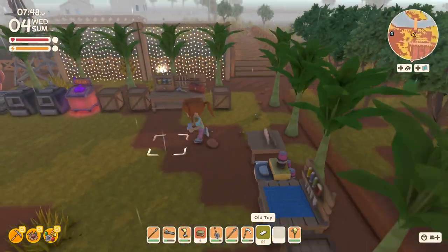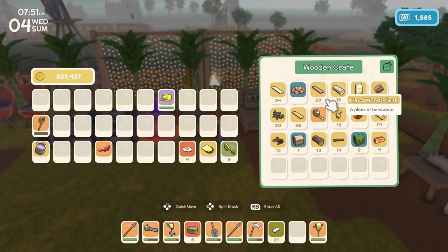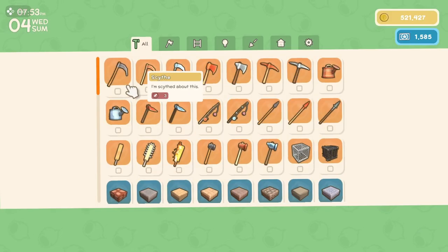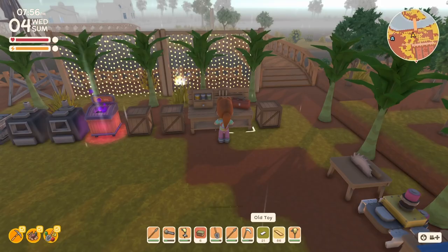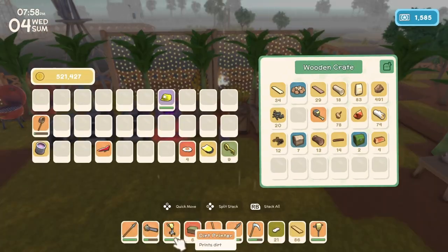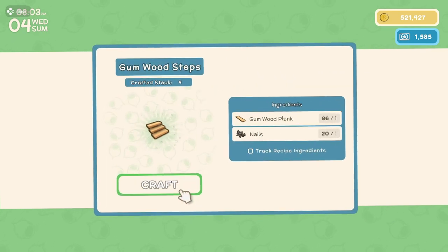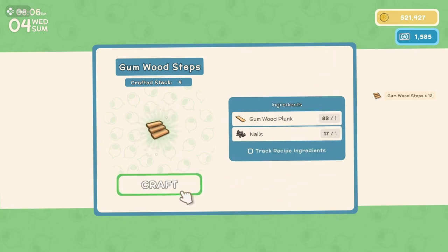I wanted to make some stairs — hardwood, I'll make gumwood. I just wanted to throw those down, I probably need nails. I wanted to kind of throw the stairs down willy-nilly in places where it's hard to get up or down. I also said I wanted to make some ladders, but I only have a recipe for a crude ladder and I don't really like that.